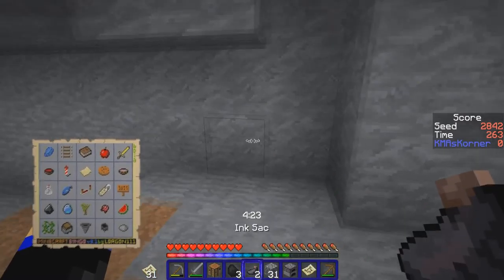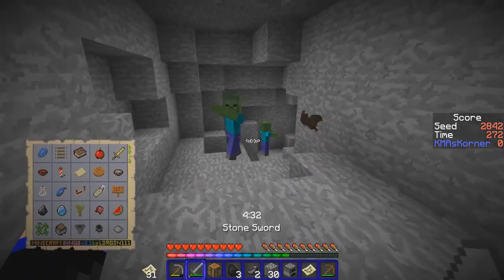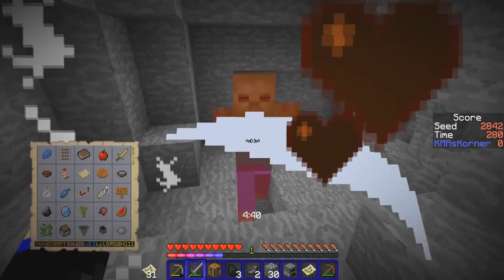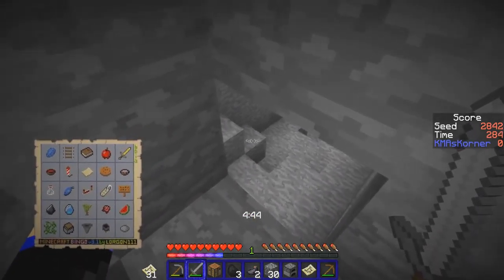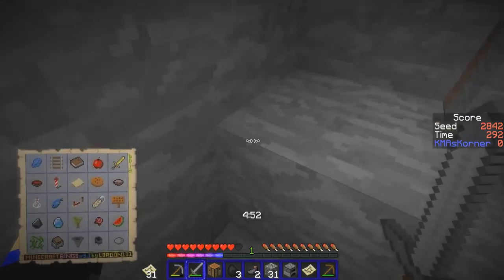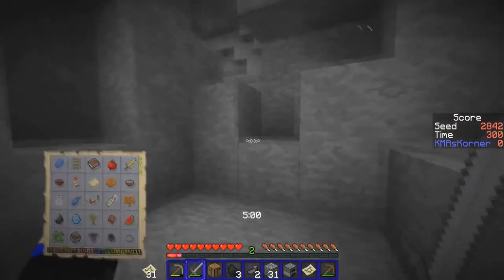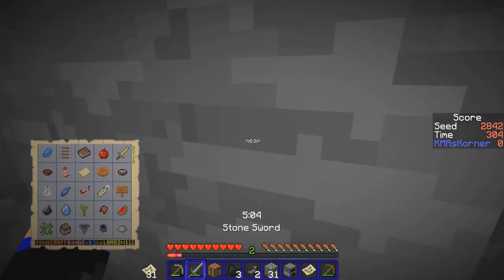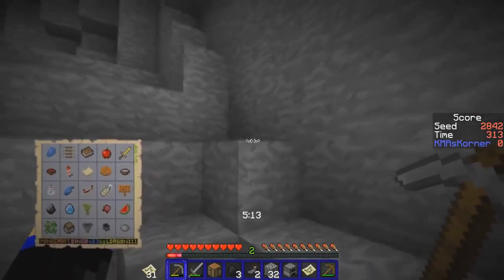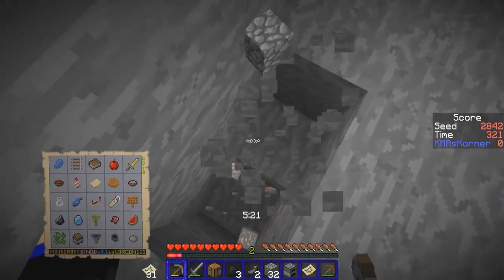We'll mark it with a cobble — alright, let's go get some iron. Iron — no, no, we don't want the zombies. Come on, iron — that's all I'm looking for, just a couple pieces. Come on, yes — I got you. Okay, we can get gold but we can't get iron? What's up with that? Oh, let's see what's up here — iron, iron, iron! Yes, we need a crap ton of this stuff.